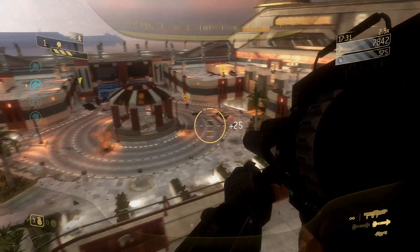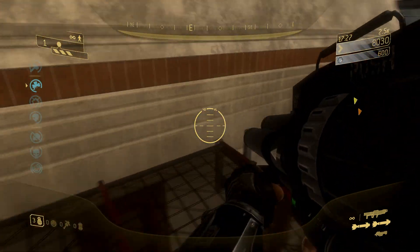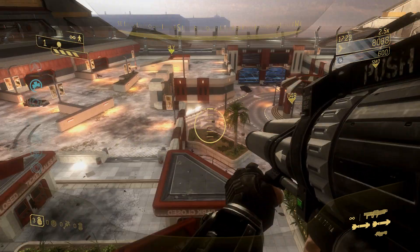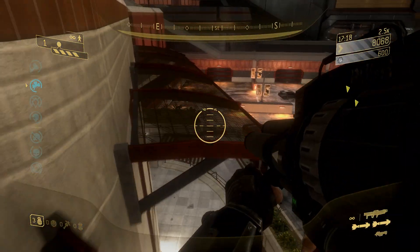This is best when you have a sniper rifle because then you get a full view of the area. You can also go over here and jump across these as well when you are up here, and this is the only way to get over to these areas while you are up here.